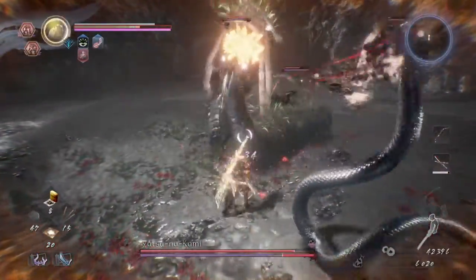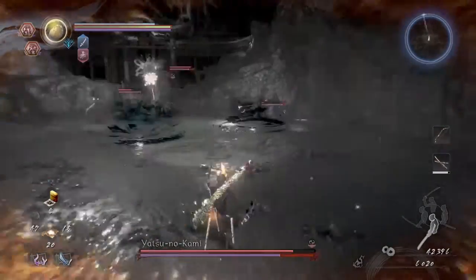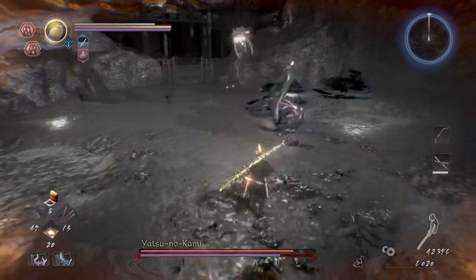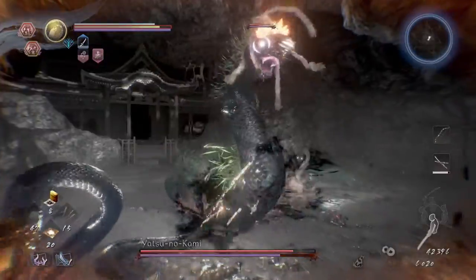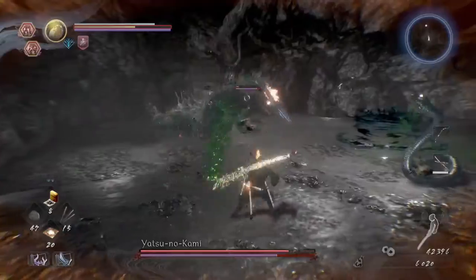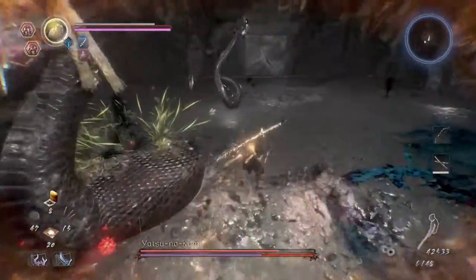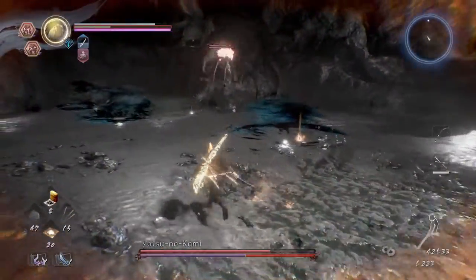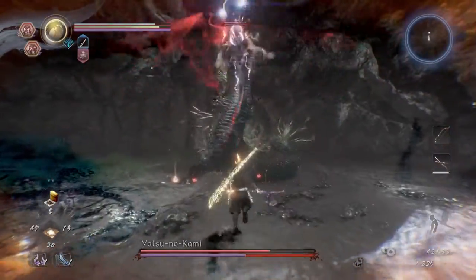He forces us into the yokai realm. We didn't kill the snakes, so they are now able to walk freely in the yokai realm. If you kill the snakes, he won't have any snake arms in the normal realm. Once he enters and then leaves the yokai realm, he'll spawn another pair of snakes - it's a rinse and repeat process. I highly recommend you kill the snakes first before trying to bring him into the yokai realm.